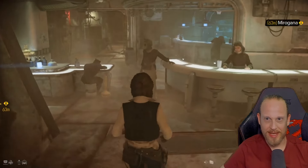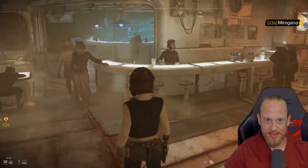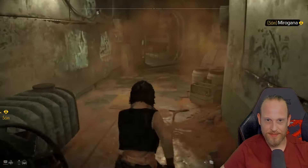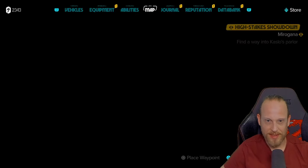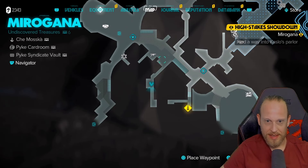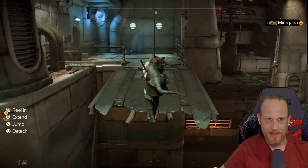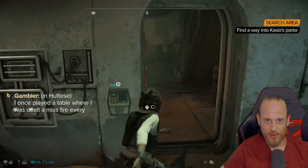Here we go around the corner and I take another look around. Everyone is sitting here comfortably, drinking, eating something. Then we continue straight ahead — here you need to swing over of course. I'll quickly show you the location on the map again. I've come around from the outside here where no search area is displayed anymore. So then I just swing over here once and from here I can enter Kaslo's Arcade.